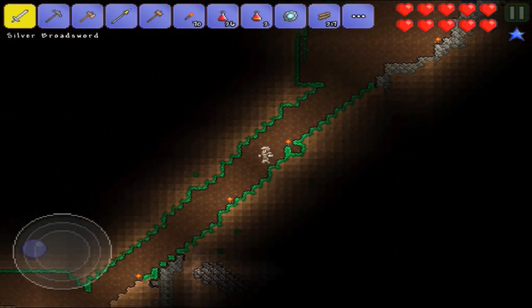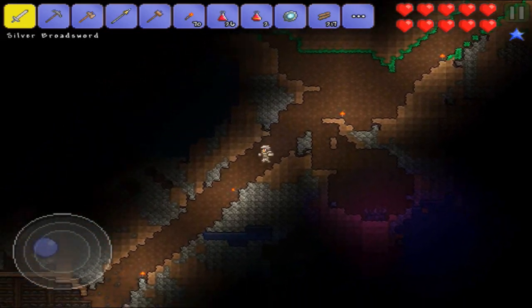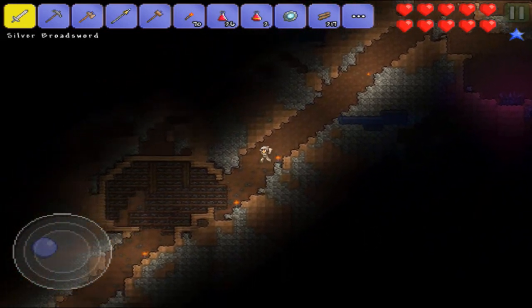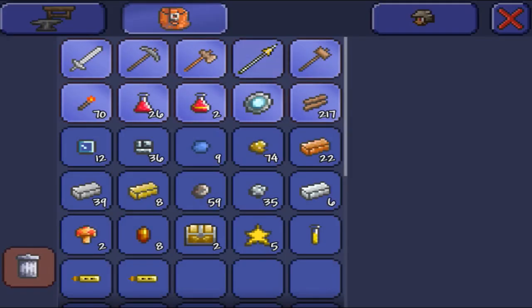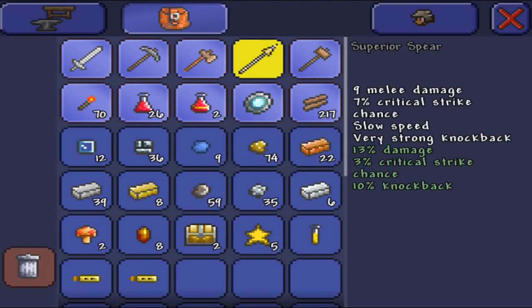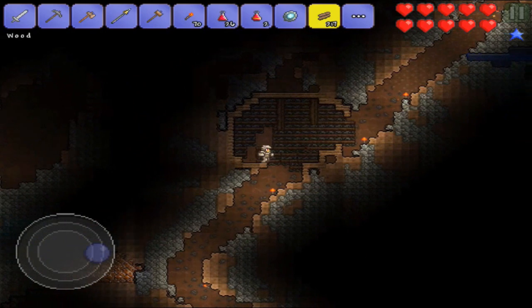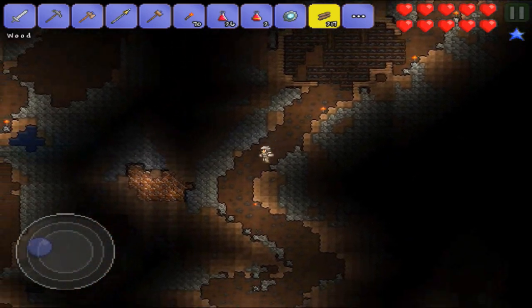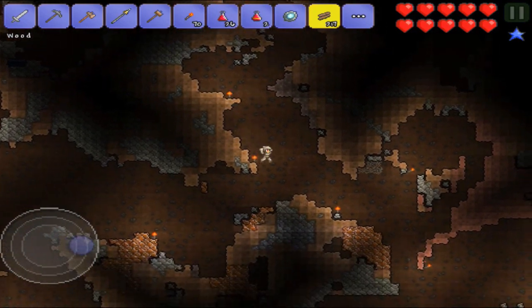I also want to find some chests down here, maybe find some better weapons. I did find this spear — a superior spear — which is pretty cool. I don't like it that much, but it does 13% more damage, 3% critical strike chance, and 10 knockback. So 11 melee damage — it does less base damage but has better percent stats, like bonus stats. If I ever decide I want to use it, I can always whip it out.